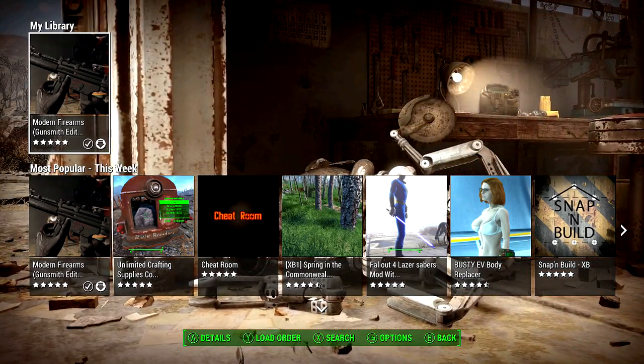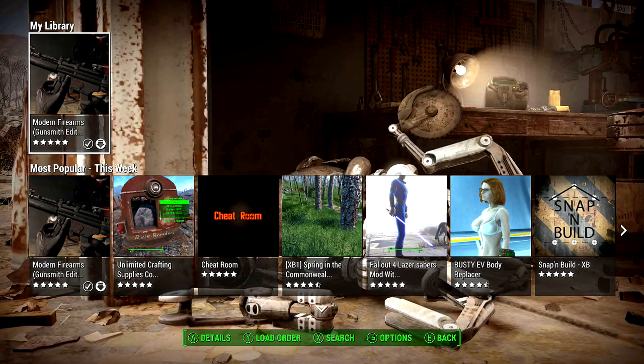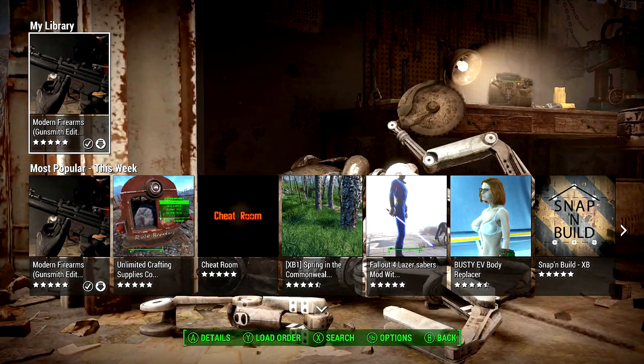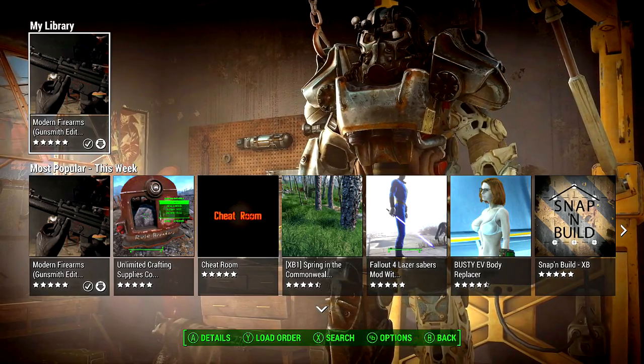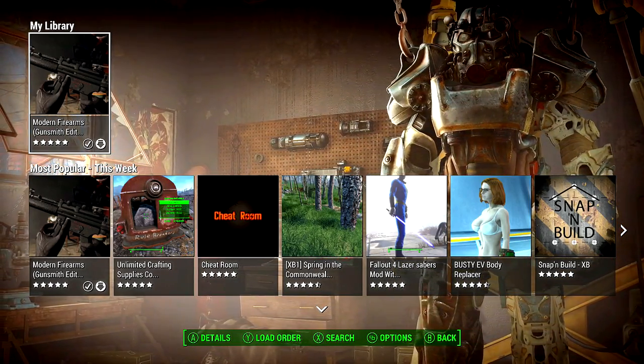If you don't have a Bethesda.net account, you can't make one inside the game. You have to go on your computer, tablet, or whatever and make a Bethesda.net account, then come back into the game and log in.